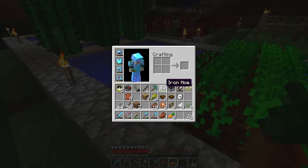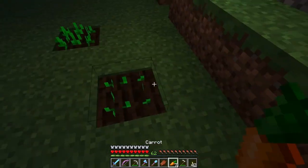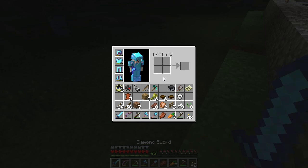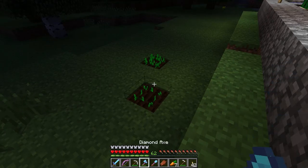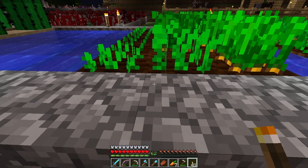So what can we do with them? We can plant them in the ground - let's do that now - and they will eventually grow, given they have a light source and don't get trampled. If we pop one of those in, it will get bigger eventually.